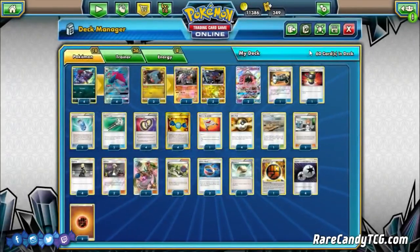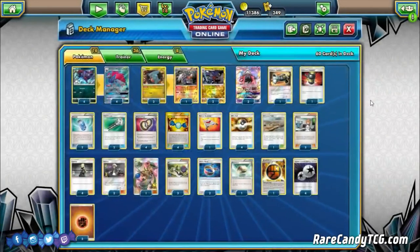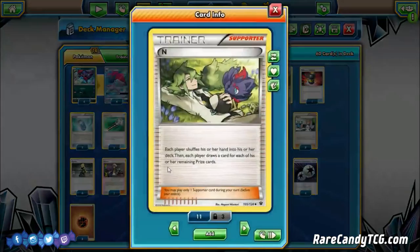For our draw Supporters, we play four copies of Cynthia — shuffle your hand into your deck and draw six cards, just a great form of shuffle draw. Since we're playing Garchomp, we max this out over N or Sycamore because of the synergy with our attacker. We're also still playing three copies of N — each player shuffles and draws the equivalent amount of Prize cards they have left.